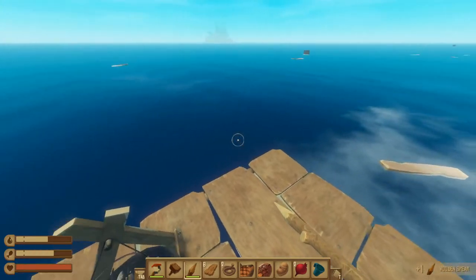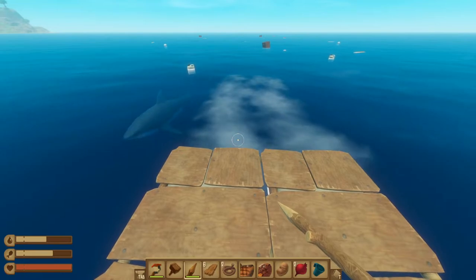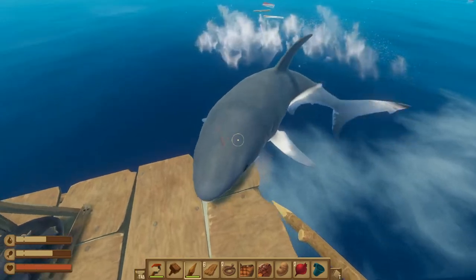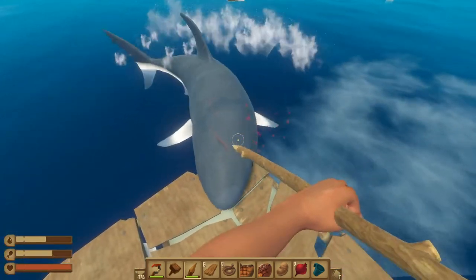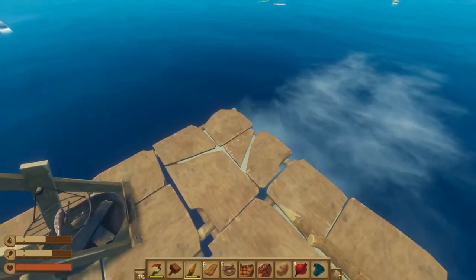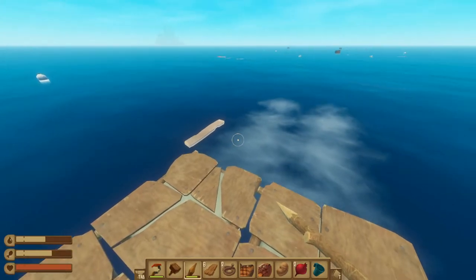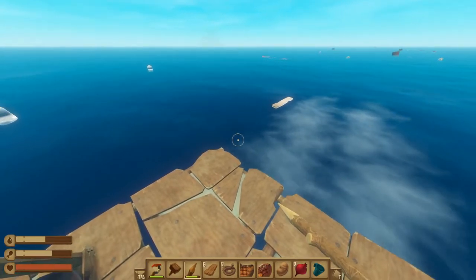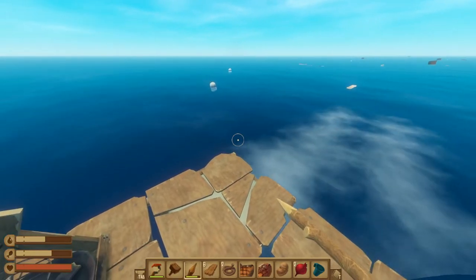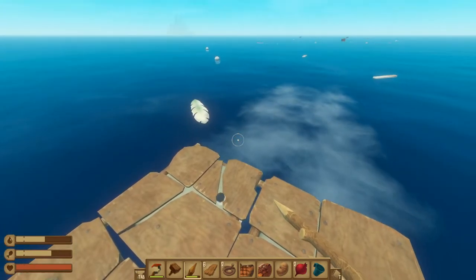The next thing we need to do is wait for the shark to attack us. When he does, we need to poke him three times with a wooden spear, and that will save our raft tile — though we will need to repair it, which we'll go over when we talk about building. You can upgrade this to a metal spear later in the game, and that will only take two attacks to get the shark off your raft.